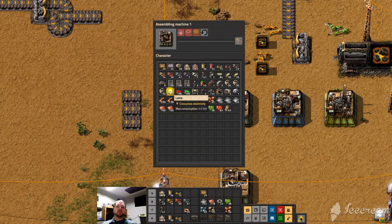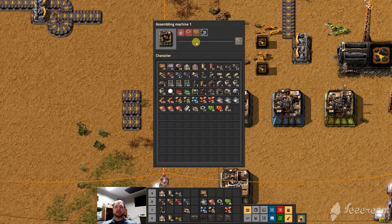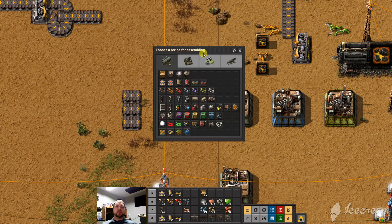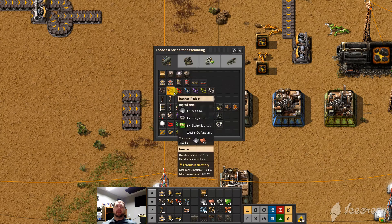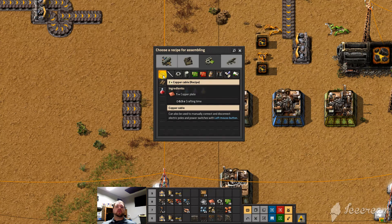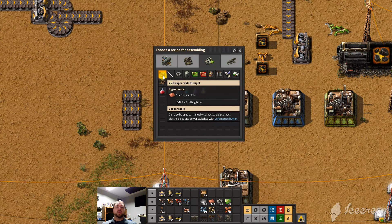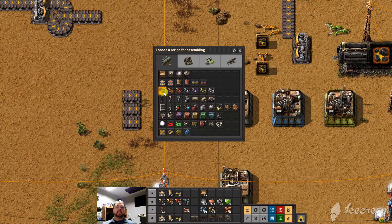For now, we're just going to go with logistics — one of your basic units, the inserter, or 'grabber-nabber' as my boys call it. You'll see that it requires three things: an iron plate, an iron gear wheel, and an electronic circuit. Those three things are the input. Over here, you've got the output. If you want to change it, you just click on that arrow and pick something different, like belts — two products in, one output. You do get two copper cables for every one copper plate, but it's still just one type of output.